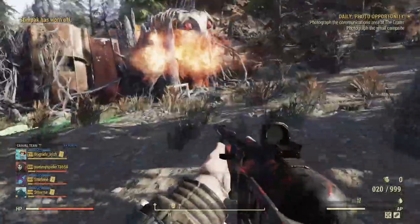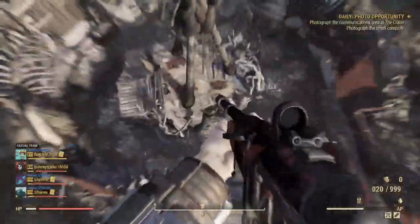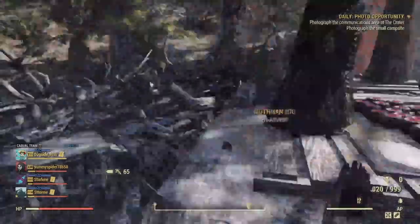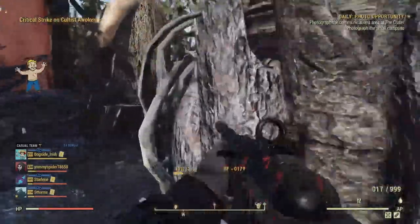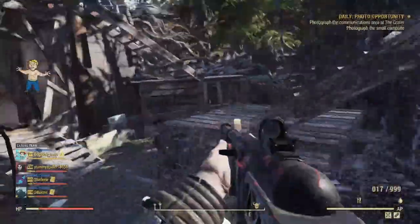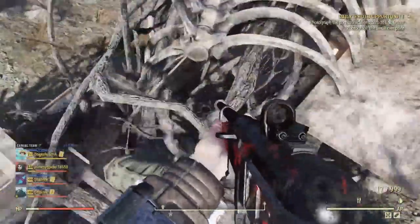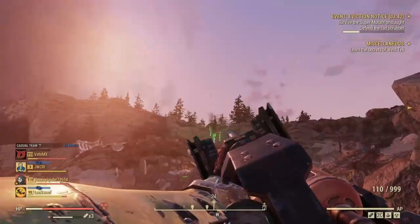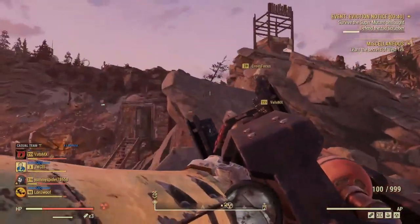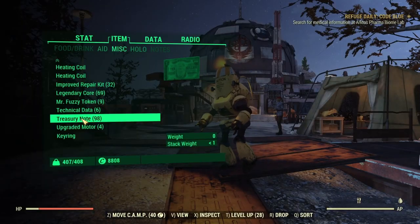A lot of these currencies are definitely a pain to turn in — the Pleasant Valley tickets alone took me an hour of spamming the interact button with the bellhop just to get all 60 turned in. So it's almost better to do them as you obtain these unique currencies instead of letting them build up. I only let them build up because I always forget, which is why I made this video.